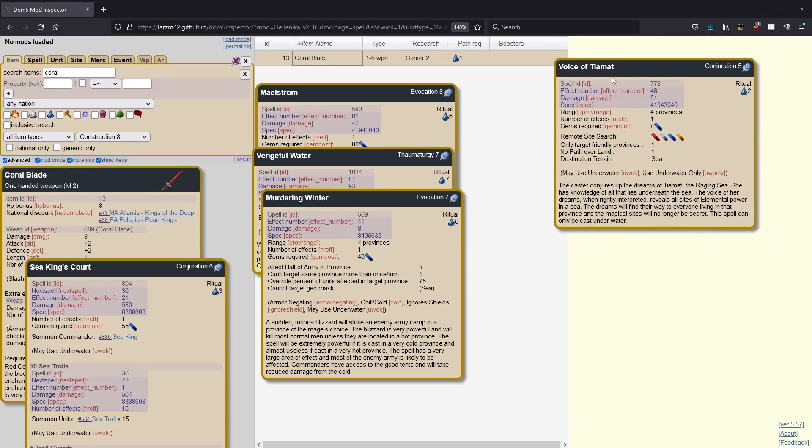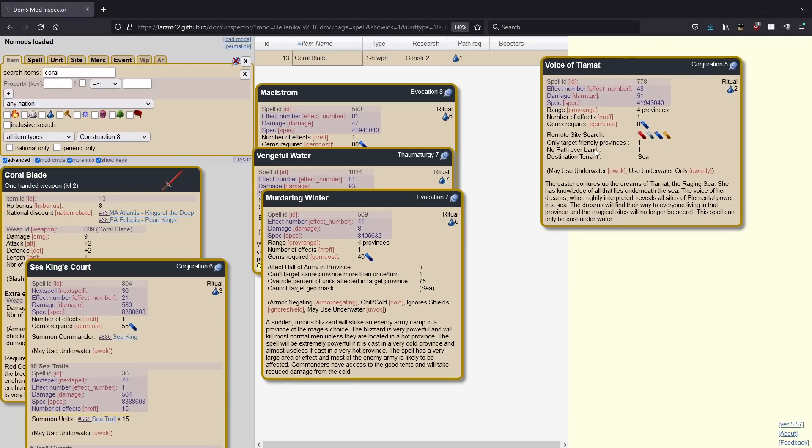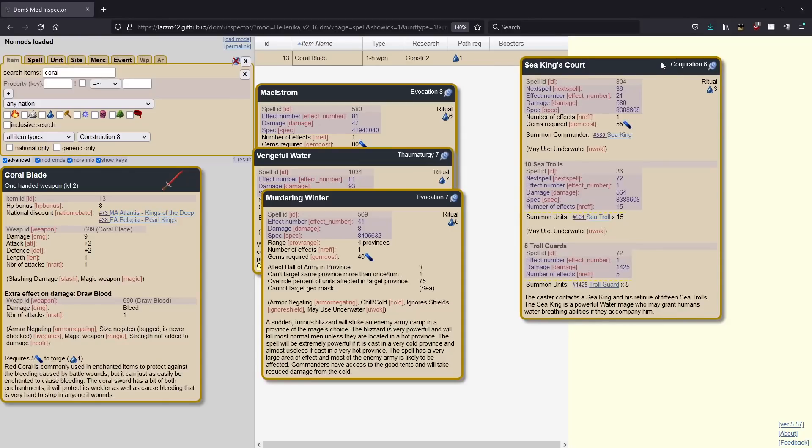We're generally not covering the site-searching spells, but this one's so efficient in terms of mage turns and whatnot that it bears special mention. If you have water gems burning a hole in your pocket and you have water places you haven't site searched, think about doing it with voice of Tiamat — it's really good. Also one thing I meant to mention at the beginning of the water segment: we're not covering combat spells here; this is rituals and items and things like that. But obviously if you have a ton of gems, spending them in combat is often a very great way to spend them — summoning elementals, doing buffs, or whatever it is.